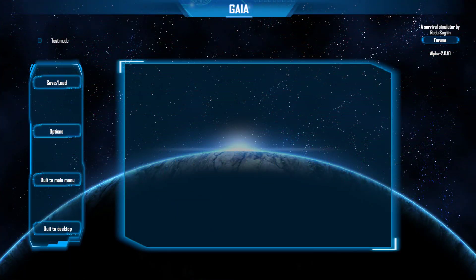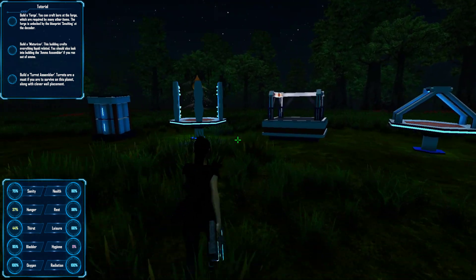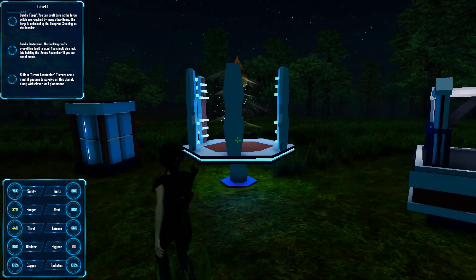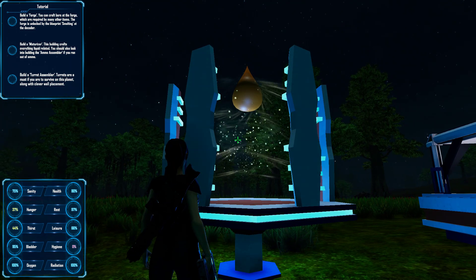Good morning YouTube fans and welcome to the Whiplash Hell channel. Today we got another episode of Gaia, season 1 episode 2. Looks like I'm gonna have to start on this screen every time — I've already loaded in. When you hit the pause button it goes to this screen. We need to build a forge, so we need to go out and look. Looky there, that looks cool!